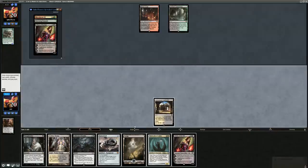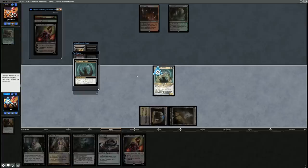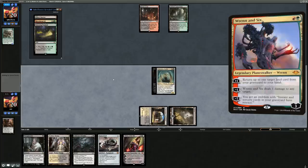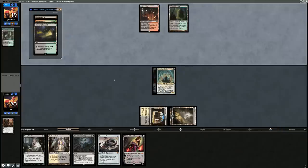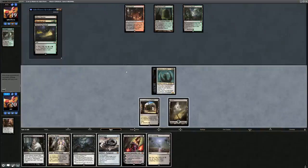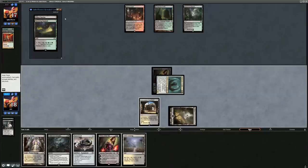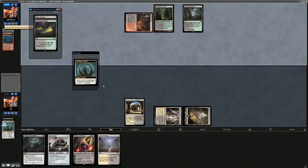Opponent plays Verdant Catacombs. I cast Thoughtseize — their hand is just lands, Liliana, and Blood Braids, so I take Liliana to disrupt their curve. They have a Ghost Quarter implying heavy Ral, Izzet Viceroy presence, as they're willing to play a colorless land in Jund — I expect four copies. That card is very good against our deck between their Confidant and Lingering Souls. Opponent plays Blooming Marsh. I attack for two and Thoughtseize the Blood Braid since that would be very bad for us.